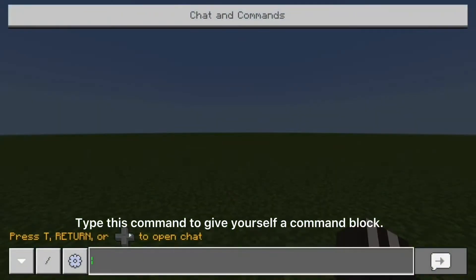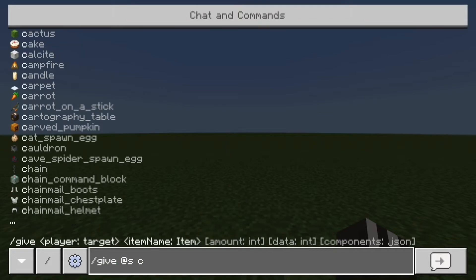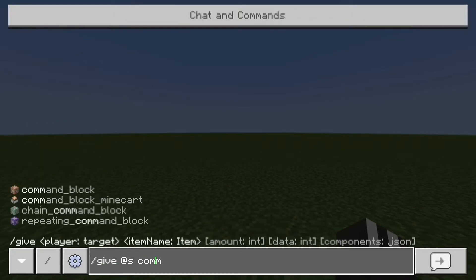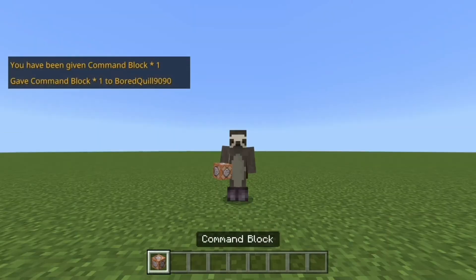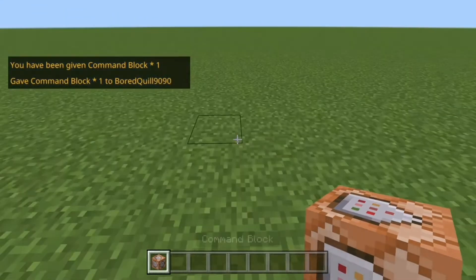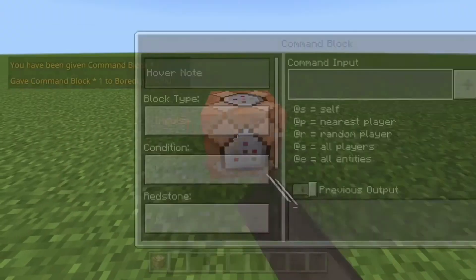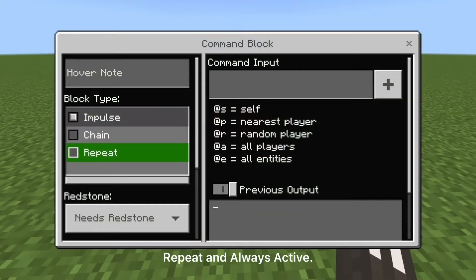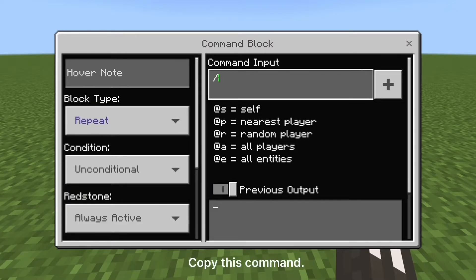Type this command to give yourself a command block. Place it. Set it to repeat and always active. Copy this command — feel free to pause the video whenever.